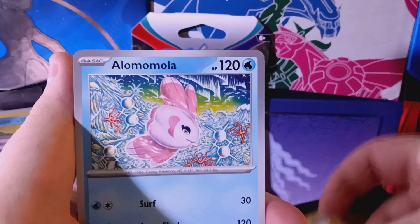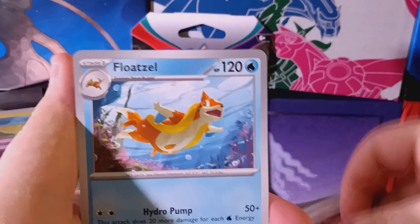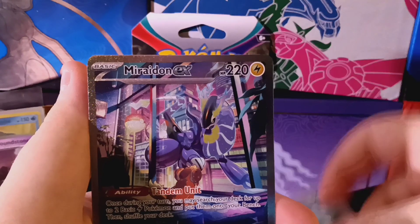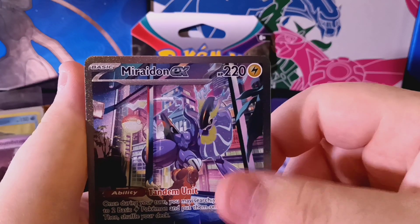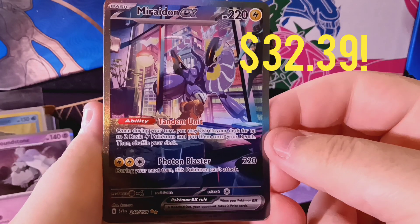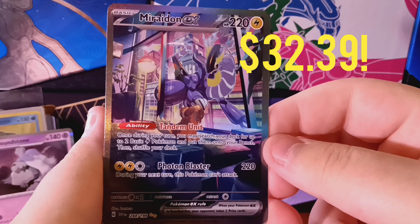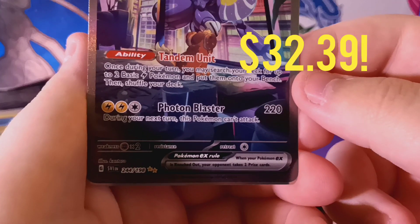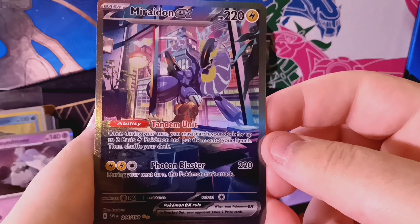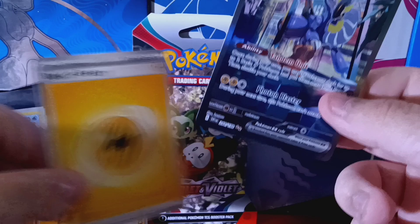Capsakid, a Loma Lola, Wugtrio, got a Judge, Floatzel. We have a Reverse Squawkabilly. I think this is one of the top cards of the set — I think it is because it's got the two gold stars. The price is on screen. I know it's a good card, so that's awesome. And then we have a Cloth in the back and then an Energy.